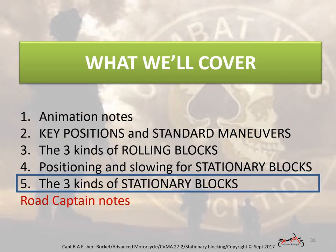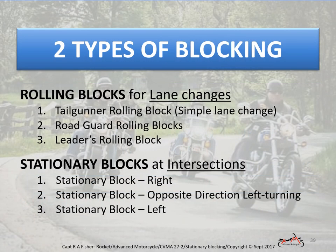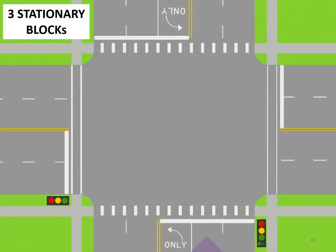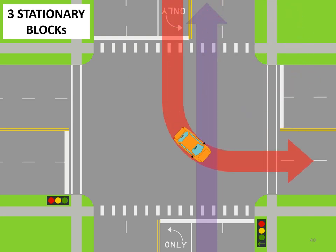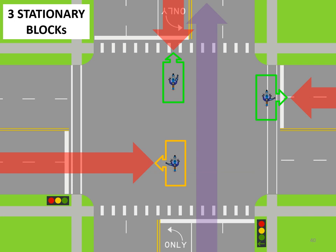The three stationary blocks we'll be looking at are used for the three directions of traffic at an intersection that could cut in front of or through our path, endangering our riders: traffic from the right; opposite direction traffic that can turn left across or into our path; and traffic from the left. And the three positions we'll look at to block each.